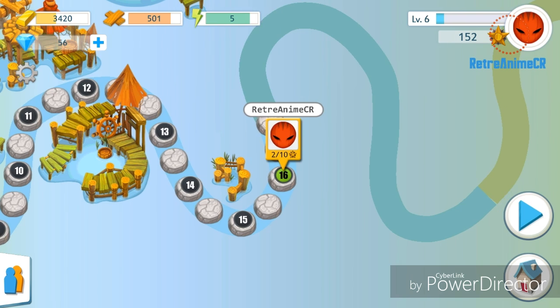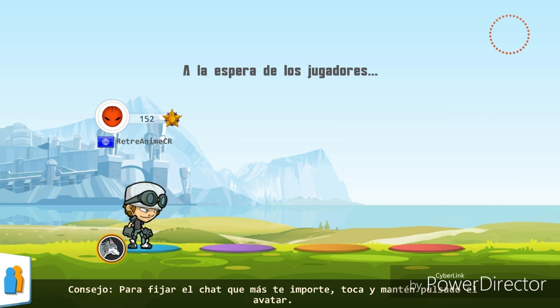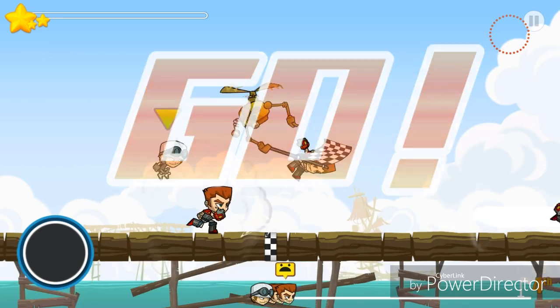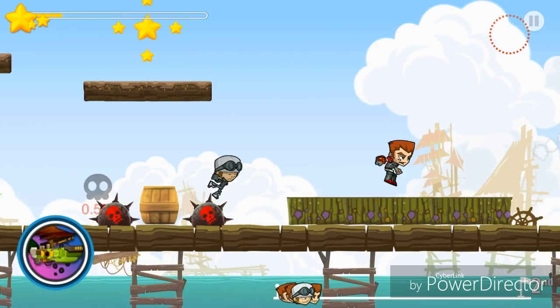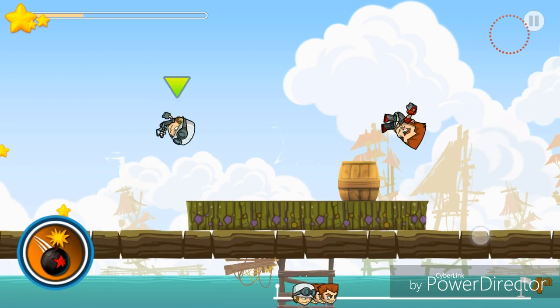Vamos a una carrera y aquí vamos a ver a mi personaje y van a aparecer otros 3 corredores más. Vemos que aquí en la parte de abajo de cada uno encontramos un lobo u otro animal diferente, que es nuestra mascota. Nuestra mascota nos ayuda a coger más velocidad o a hacer que los otros se retrasen, depende de la mascota que tú elijas.